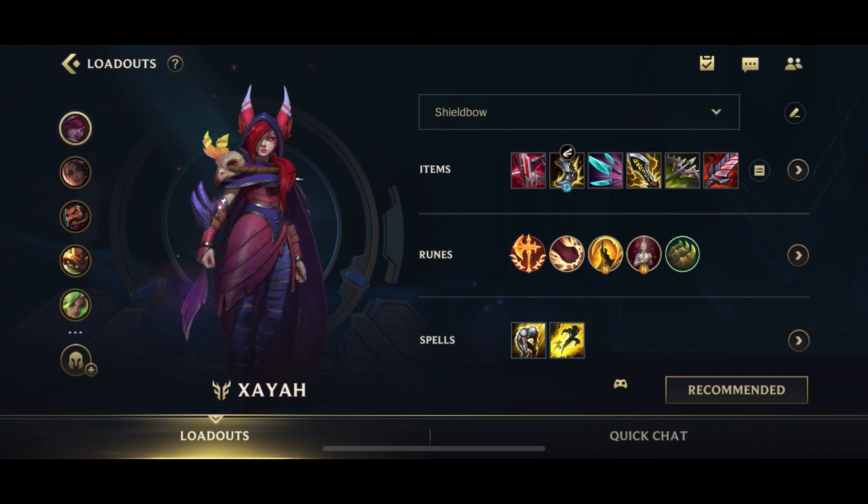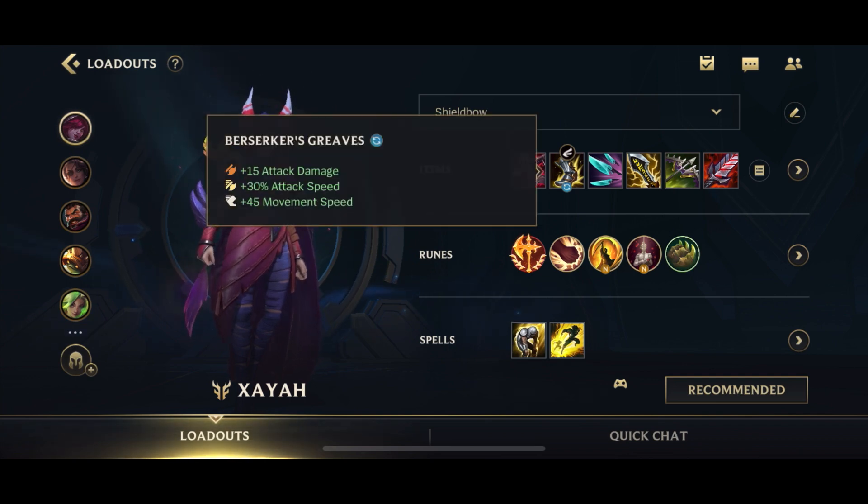There are a couple of interesting changes in patch 4.3, most notably the addition of Berserker's Greaves, and this has given a lot more freedom to ADCs in terms of builds. Prior to patch 4.3, you always had to kind of go for Phantom Dancer, because Phantom Dancer gave you like a total of 55% attack speed, and it's really difficult to get attack speed from other means.